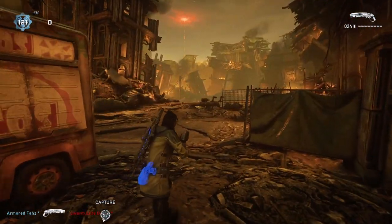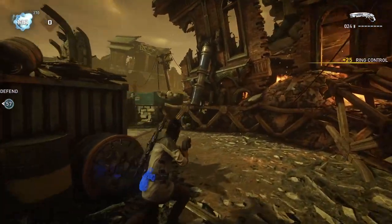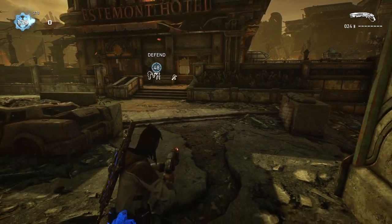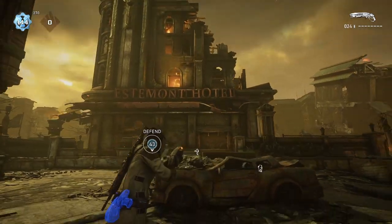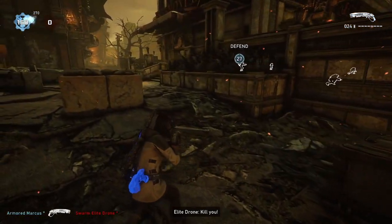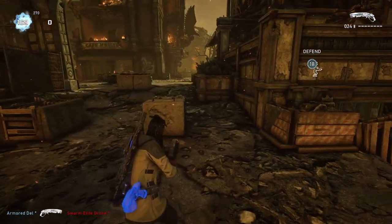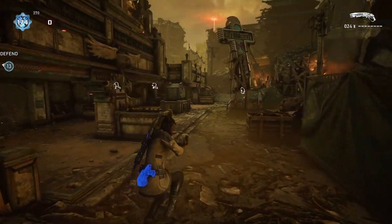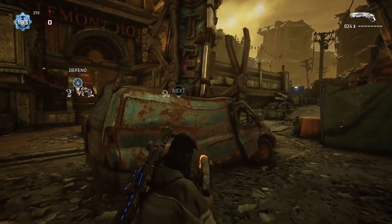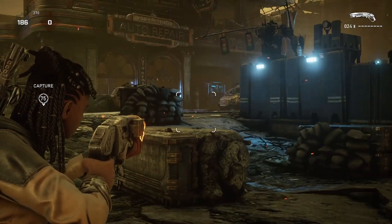As we exit the cafe we see another spawn point, this time with the destroyed city as well as Hammer of Dawn strikes happening in the background. It's a pretty open area — you don't really stand here because you just want to get to the objectives or get ready to engage someone. We see the hotel in the middle there, which is the focal point of the map — that's where you're going to be for the action. As we turn right we see another L-shaped route into the back entrance of the hotel, with a little cover provided by a downhill slope, and you can see the big hotel sign smashing a van.